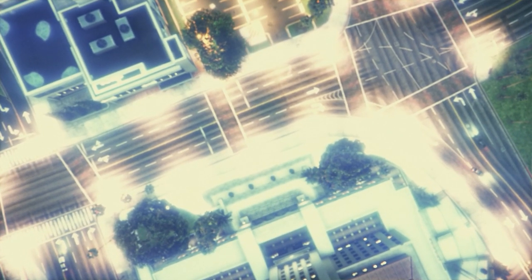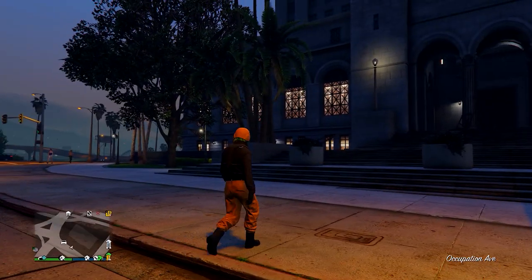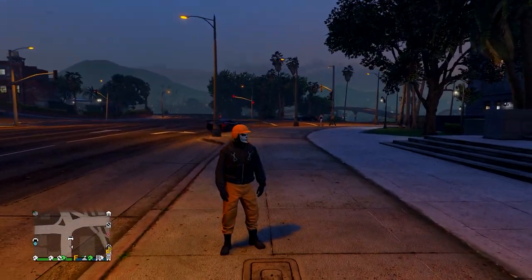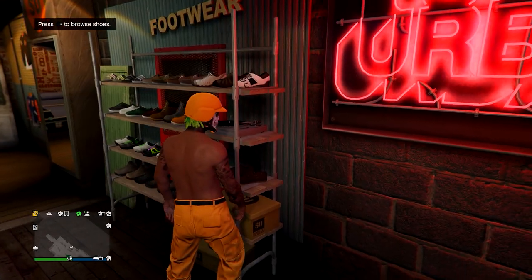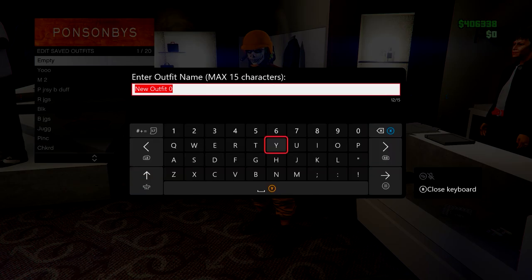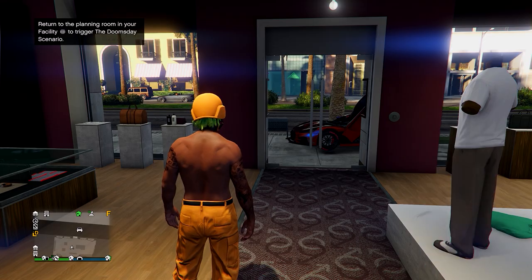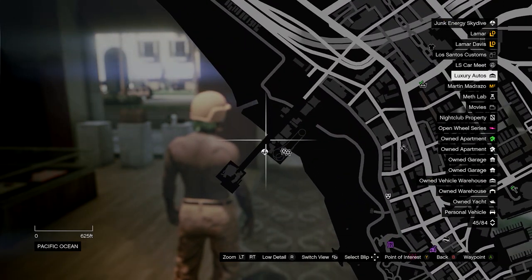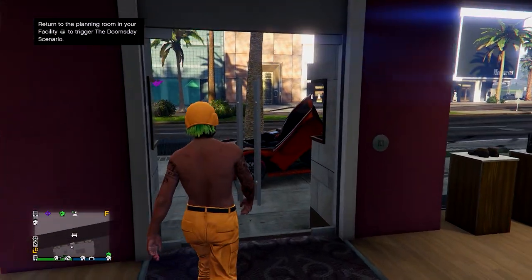Back to the video — you should load into online and you'll notice you load in with the outfit from inside that job. From here, go and save it in a clothing store. You can take off the top, shoes, whatever, and customise it to make your own nice outfits. Sometimes when you go to save it, it glitches and lags you out of the game. What I found is if you save it to slot one, it doesn't usually do that. However, if it does lag you out, just restart your game and keep trying to save it — eventually it does save.